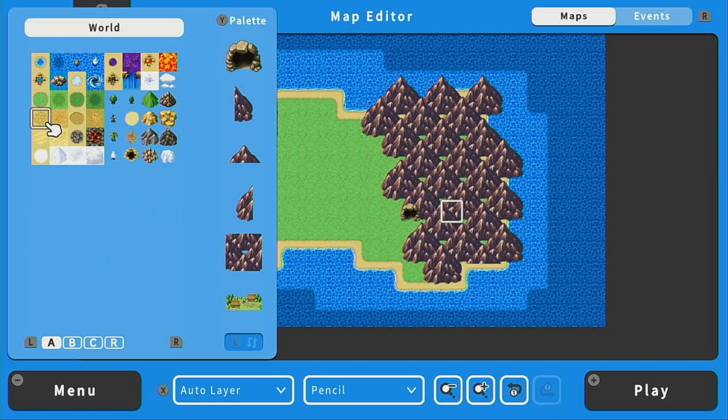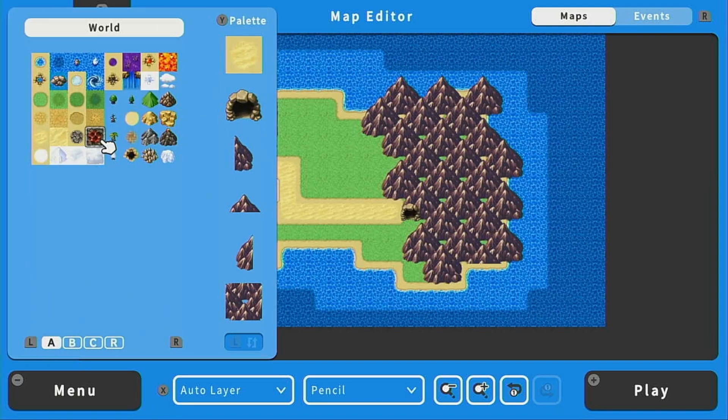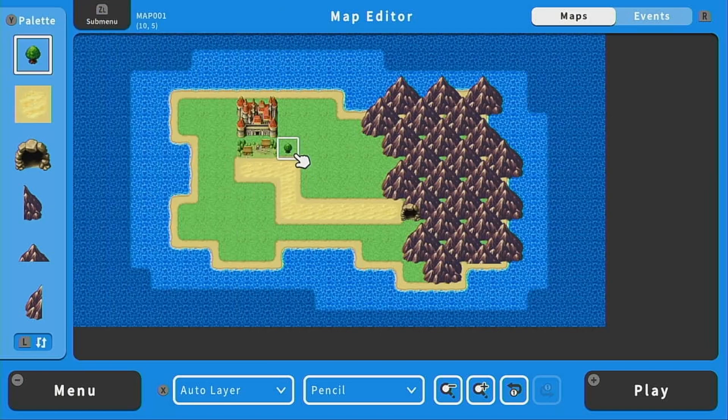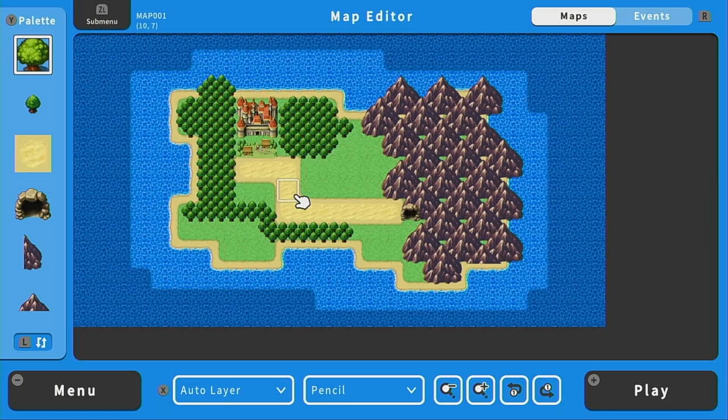Finally, I'm going to go to tileset A and pick a nice pathway to the cave. It's not really necessary, but it kind of shows that we're going from point A to point B, and that is the extent of our game. We can also make it look a little nicer by adding some trees — these are auto-tiled, so they bunch up nicely. And there we go, our very simple world map overworld.